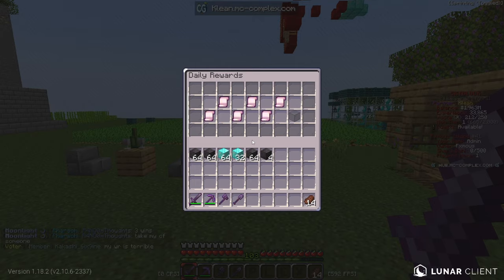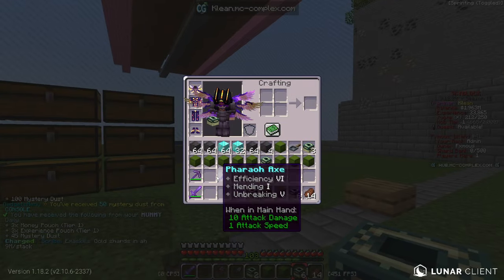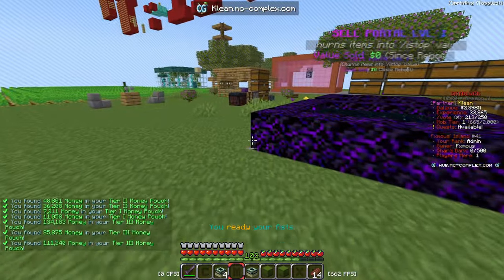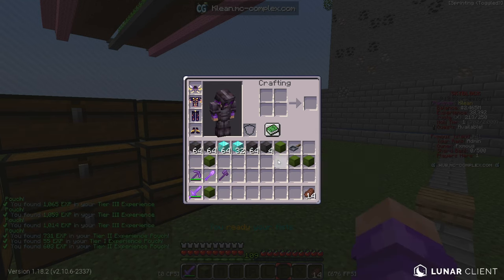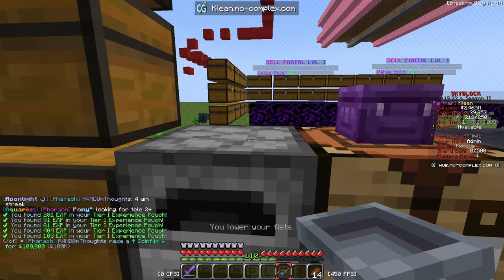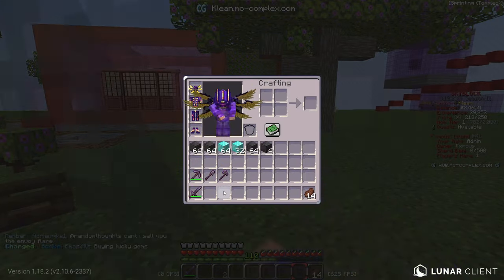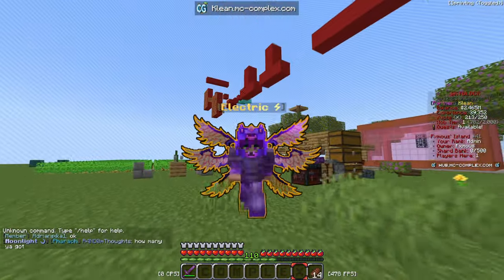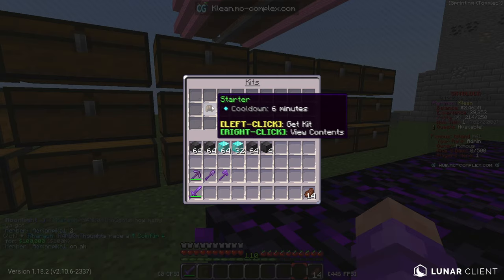As always, dailies are beneficial for us and our island if we want to level up and keep our progress growing. We have money pouches and tip pouches — we're gonna pop these all at once and we're just getting a bunch of money from that. We also have experience pouches from different tiers: tier one, tier two, tier three. We have a kitchen pen as well — we'll place that down right here. We also need to check the daily rewards, though I forgot the command right now.